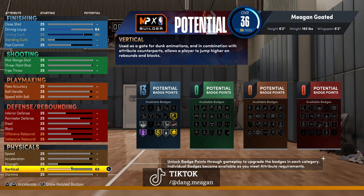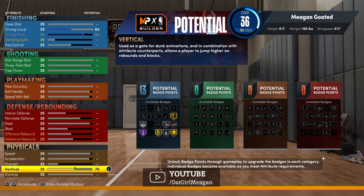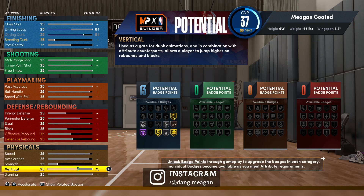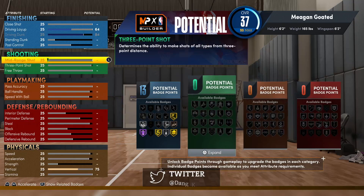There are different kinds of contact dunks. To get the two-foot contact dunk you need a 70 vertical, but to get the one-foot contact dunk — the faster, better contact dunk — your vertical has to be higher. I believe it's a 75 vertical for guards, but for small forwards and other builds your vertical has to be around 80 to get those contact dunk animations.